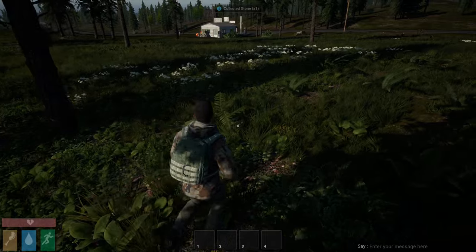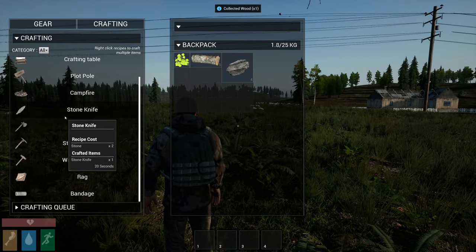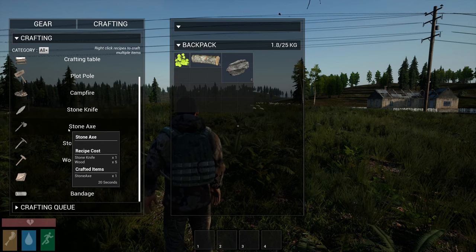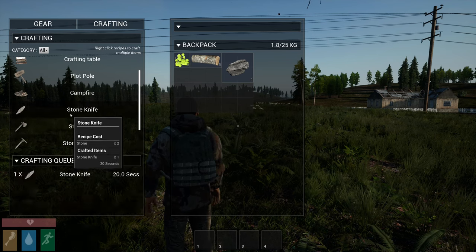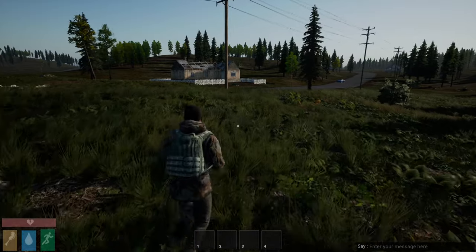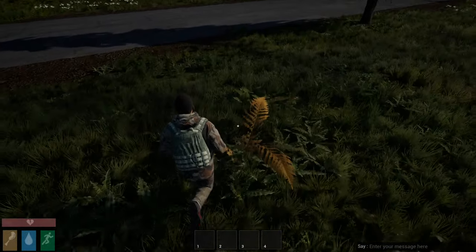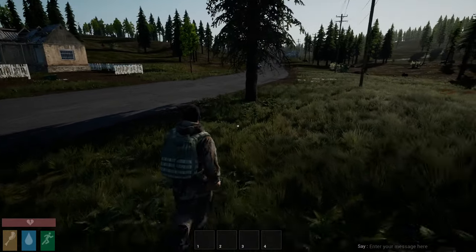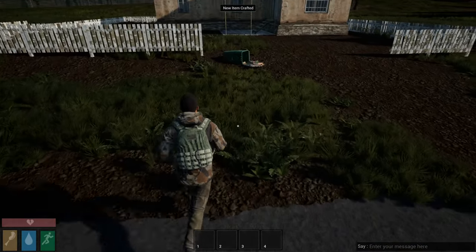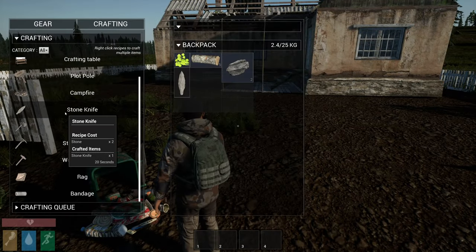All right, let's see what else we got. We got a gas station - it's always good to have in the zombie apocalypse. Stone knife - I gotta make a stone knife before I make an axe. Okay, and that's gonna take 20 seconds. Does it still work? Yeah. Let's go look at this house over here, got some more fibers. New item crafted - all right, now I can make an axe.